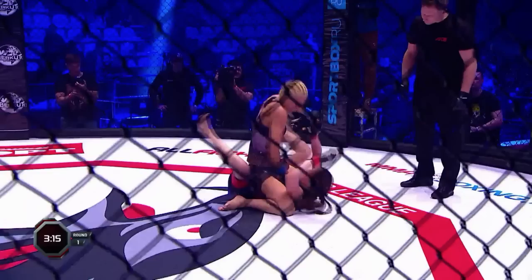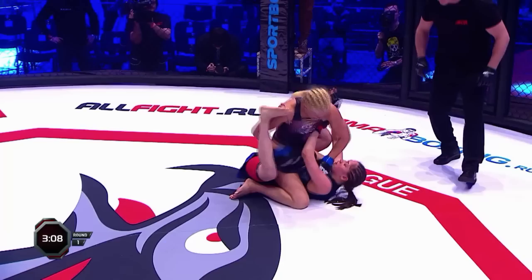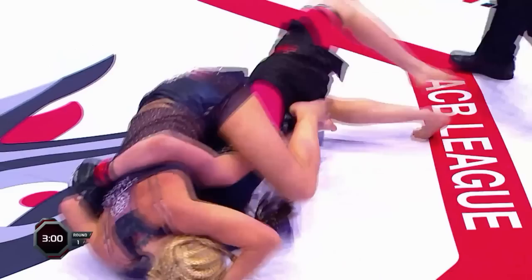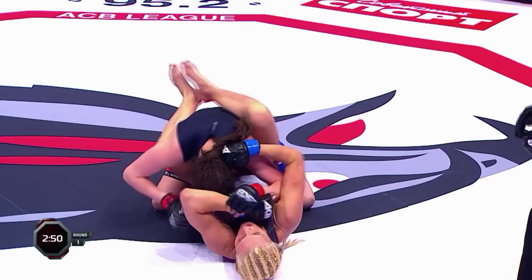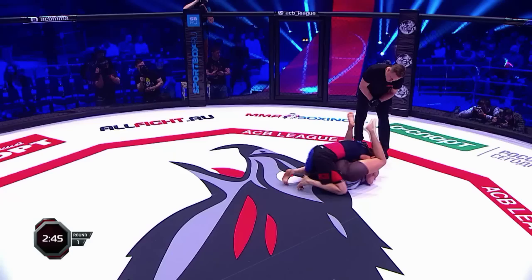Foxy steps over straight away into full mount and starts the ground and pound again. There's a very distinct difference in this fight — you can see with the grappling level and getting to these positions so easily and quickly. Zyra really needs to do something, and she gets a reversal, showing her background we've spoken about before — the takedowns and the grappling. See if she can take advantage of this, because she's got some catching up to do in this round.